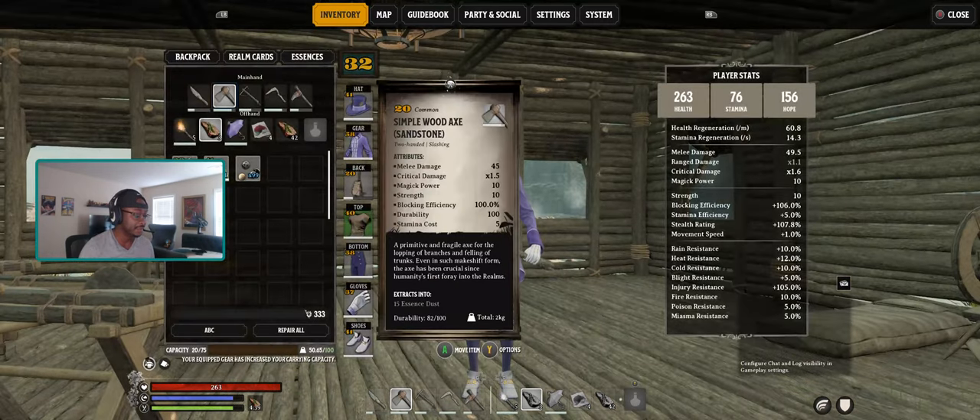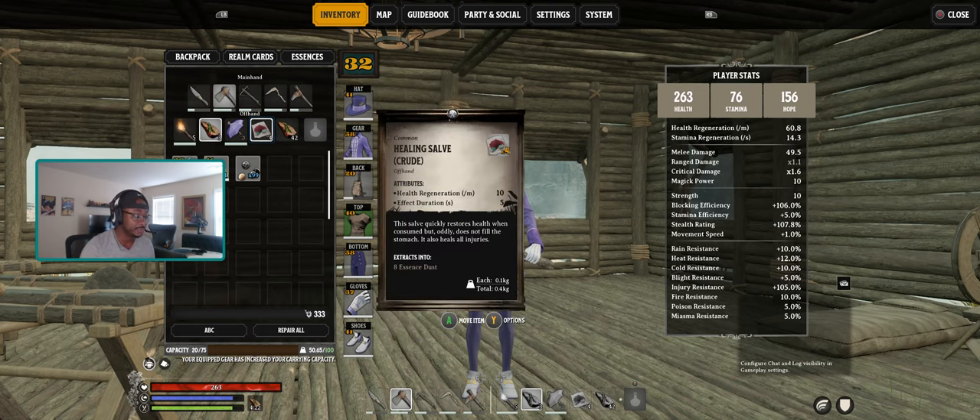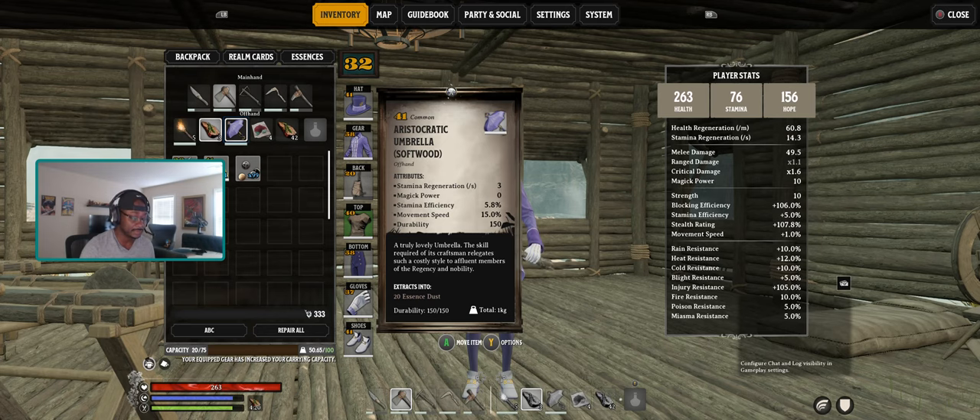This also gives you a good base to start upgrading your items. With all this equipped, I have 263 health, 76 stamina, and 156 hope from the armor set's stats. You also get this umbrella, which is better than the base umbrella you can make in the game.